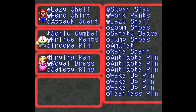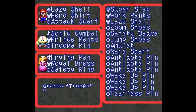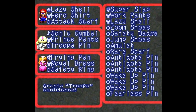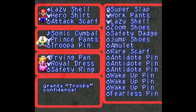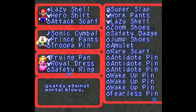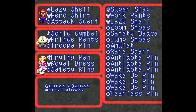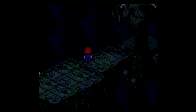Final Dungeon Time. Let's take a look at the setup here. Pretty straightforward. I like the Attack Scarf and the Troopa Pin, mostly because they boost speed, and I don't want to let the enemies here get a turn on me if I can help it. That would really help with that because they got some pretty good speed. Safety Ring I also like, because at least one of the enemies has an instant death attack, and I'd rather Peach not get killed by that. So I'm not going to use the Quartz Charm right now. I may decide to use it later, but not right now.